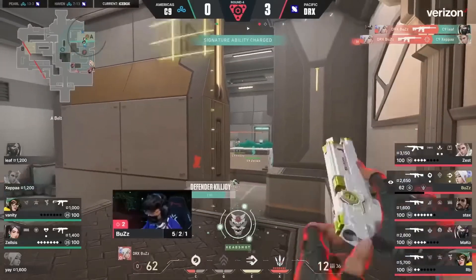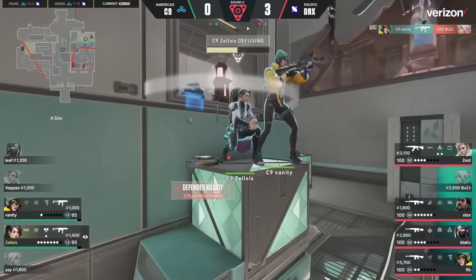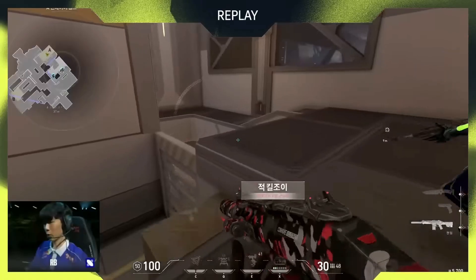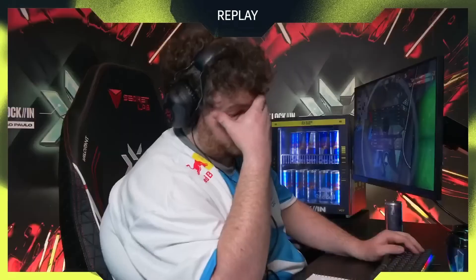Buzz finds a kill onto Zeppup and eventually goes down. The diffuse starts — maybe gets it towards halfway — but body blocking is in effect. Turn and face the music. A botched barrier from Cloud9, and the round is cleaned up. Much safer post-plant.